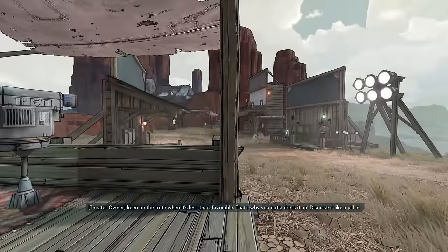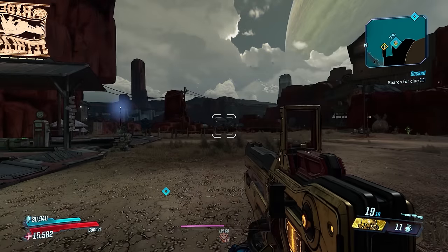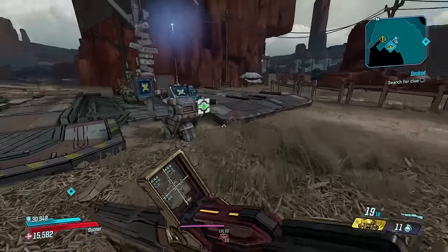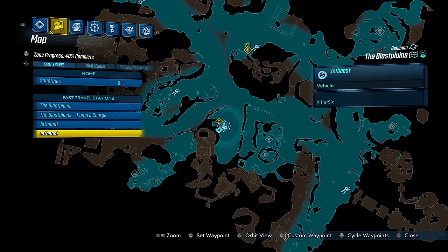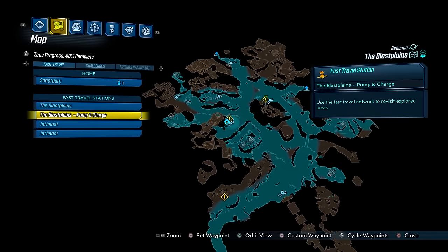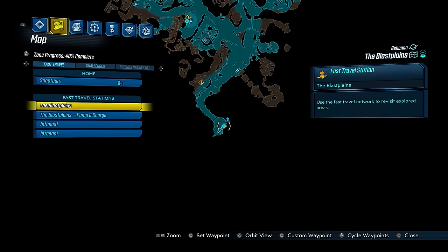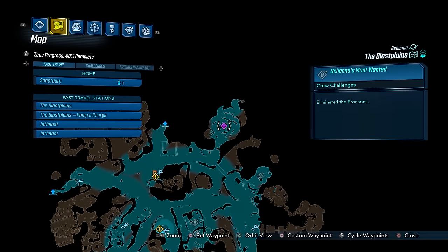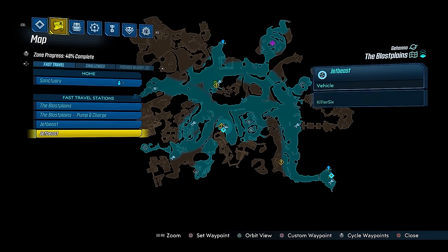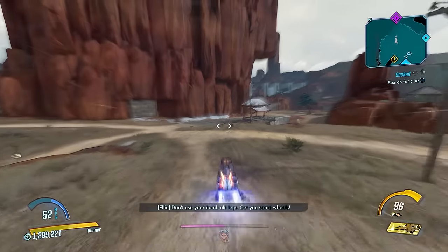To get this gun, you're going to want to head to the Blast Planes and fight the Bronsons. Only one of the Bronsons can drop this as their dedicated drop, and that is Adelaide Bronson. It doesn't matter which travel station you come in at, but I recommend going over to this middle one and unlocking it. You're just going to head over to this area right here on the map — this is where you can fight the Bronsons.